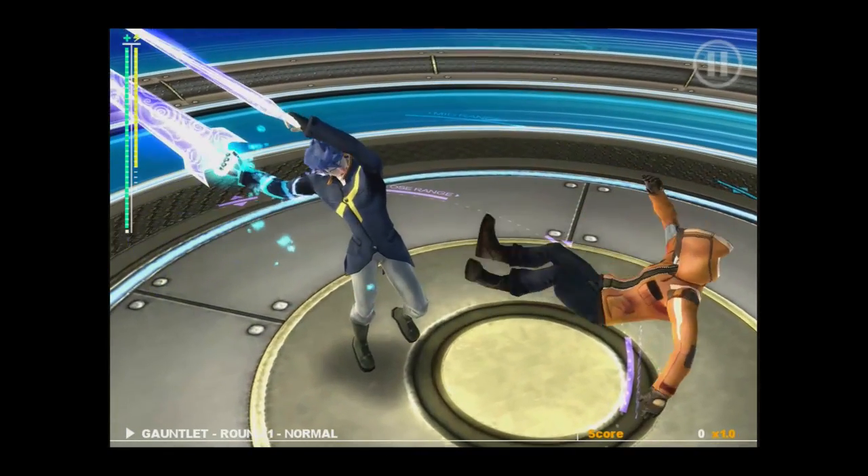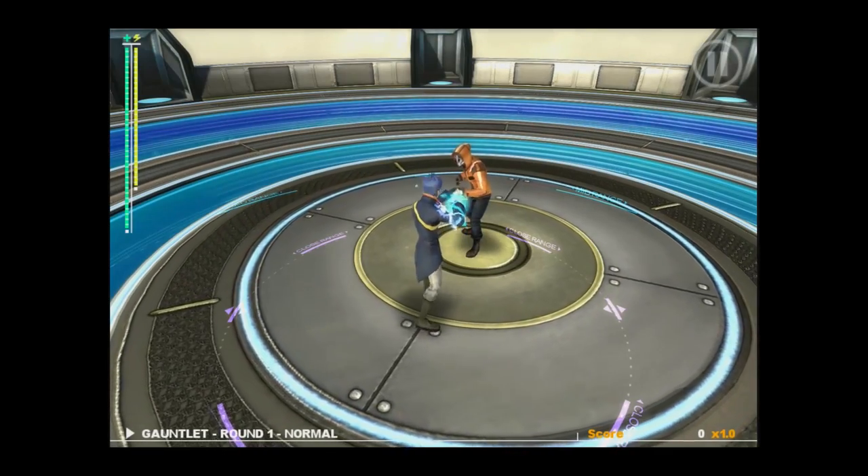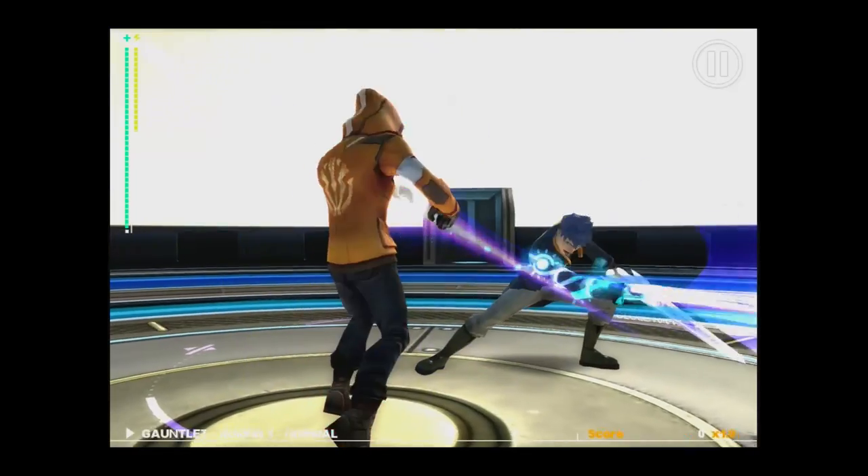By tapping in rhythm, the player is able to chain light attacks into combos. Performing combos is the most efficient way to deal damage, and can also lead to other moves.